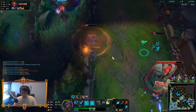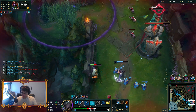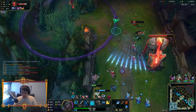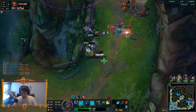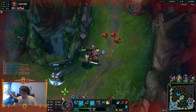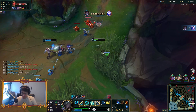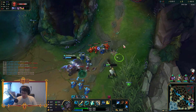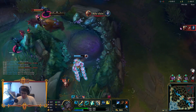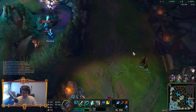An easy dive onto the Ashe. Kindred, please get off the Gromp — that was literally the easiest double kill for Kindred ever. Silas got it though. I don't get an assist unfortunately, and she didn't even get the Gromp. How funny is that?